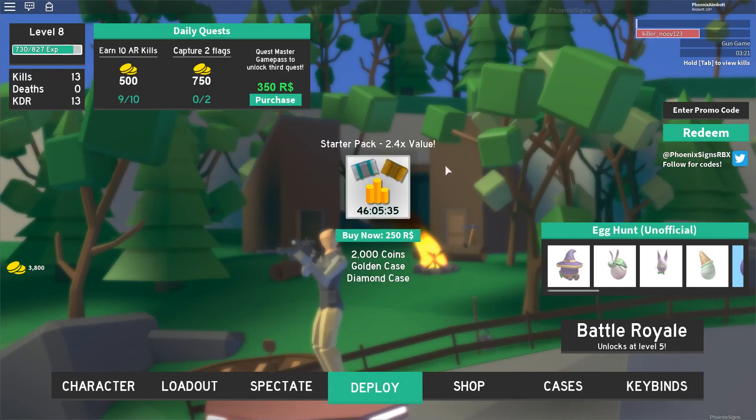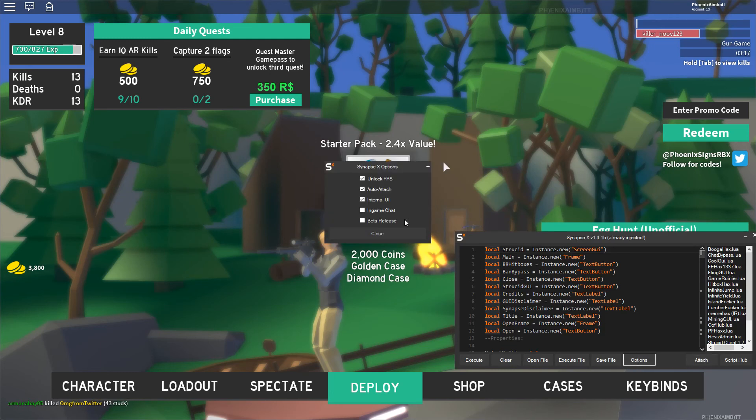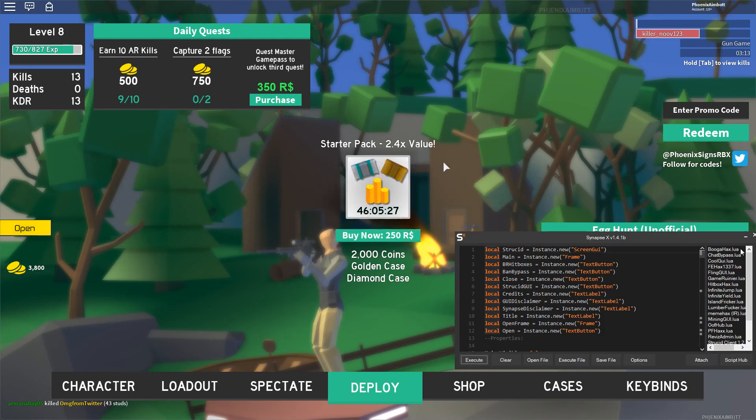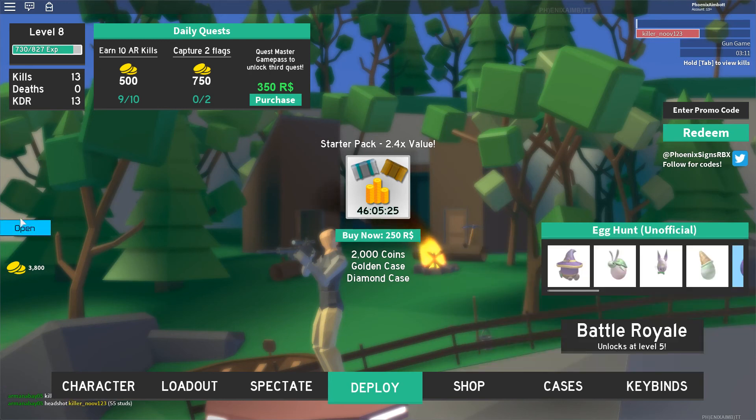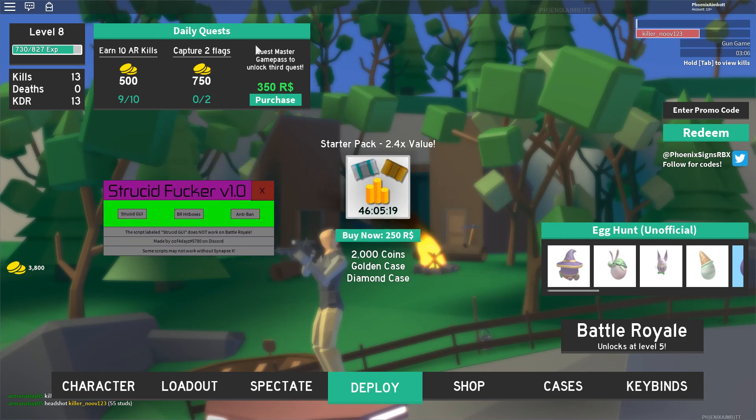Alright, we're inside of a game. Let's go ahead and go to our executor. I have auto-attach on, so I don't have to attach it again — I just execute the script, and this should pop up. Click on this, and it's going to open up a GUI called Strucid Fucker, and that's what this video is about.